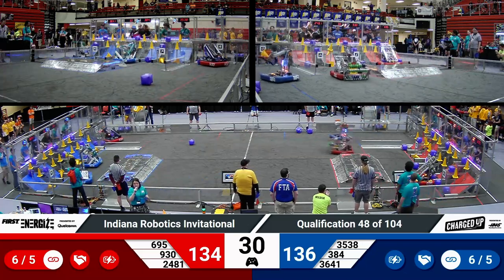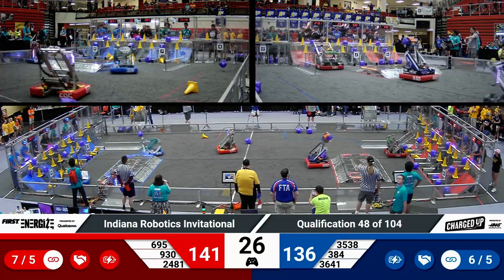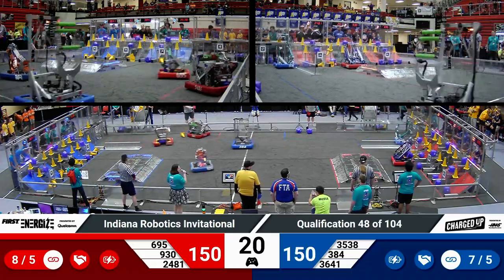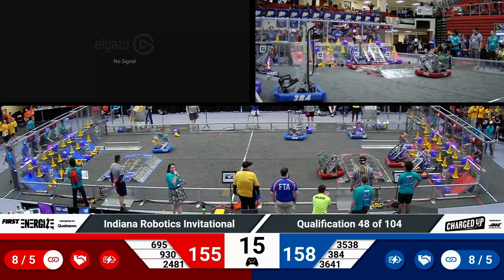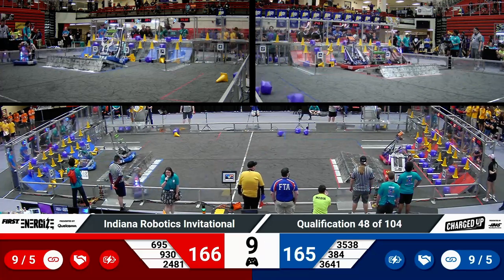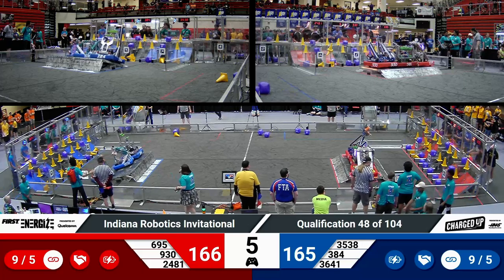30 seconds remaining in the match. Red trails by just two points as we enter the final 30 seconds. McQuonigo has a cube in their robot — they drop it off. That will be supercharged, but only if they're able to completely fill up that grid. They are awfully close. Eight links scored so far for the Red Alliance. They have done it — nine links for the Red Alliance, a complete grid and at least one supercharged node.